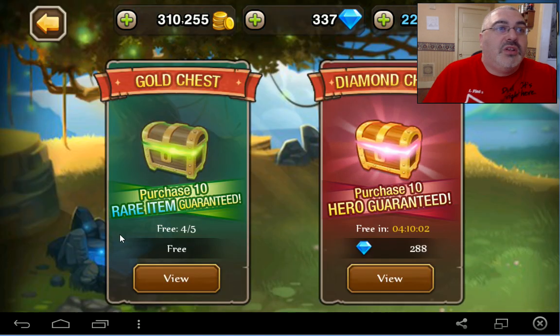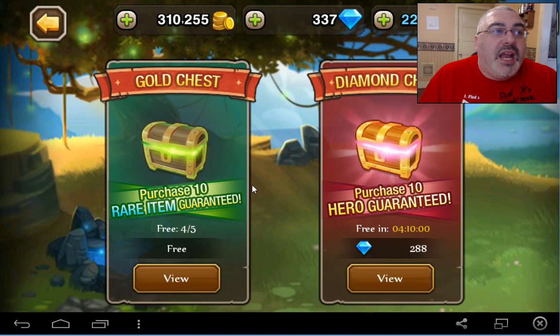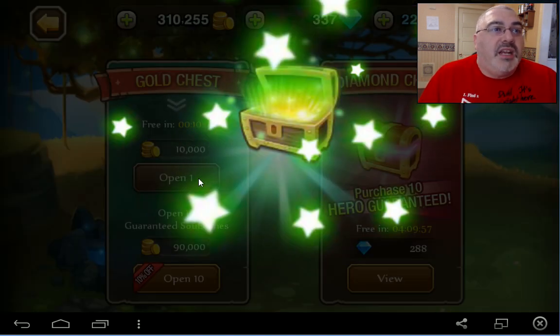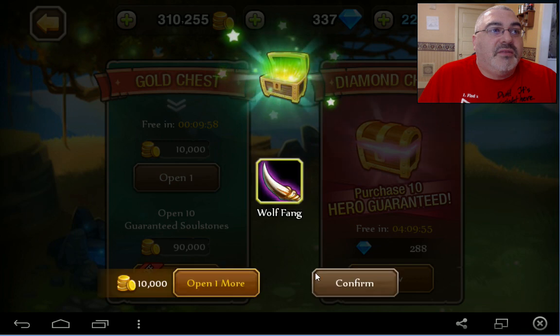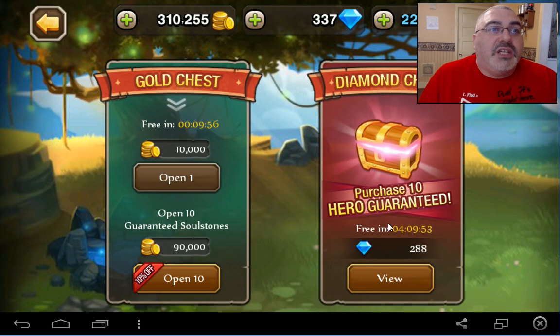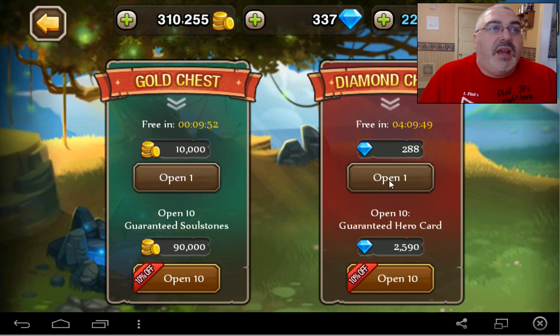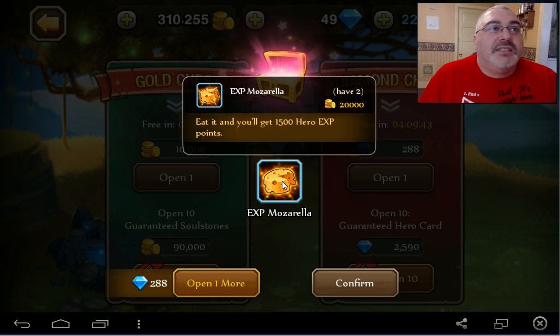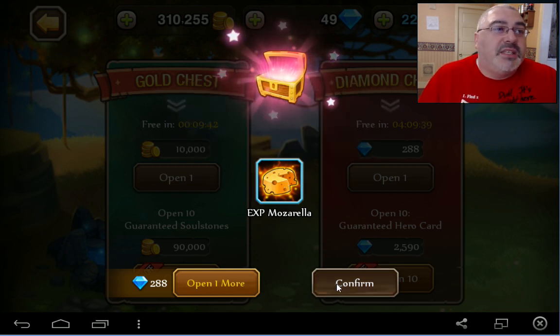Let's go back and we are going to go to the Summoner Circle. I want to get me a diamond chest, but first we're going to get this little thing. Wolfang — actually, let's take a look at this. Yeah, let's do this one. And then we get another one in four hours. Ooh, mozzarella — I love mozzarella cheese. 1500 experience points, that seems a lot.